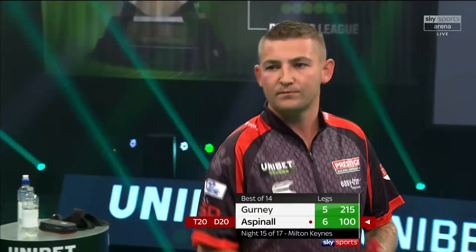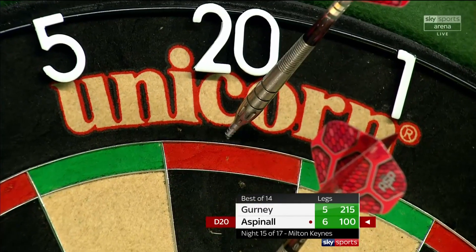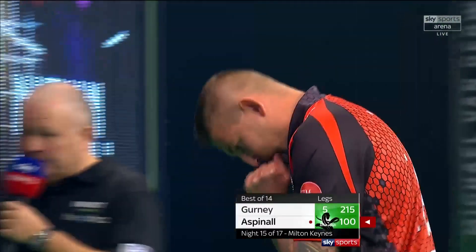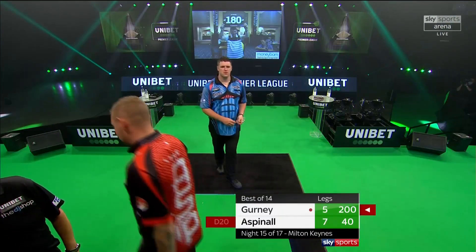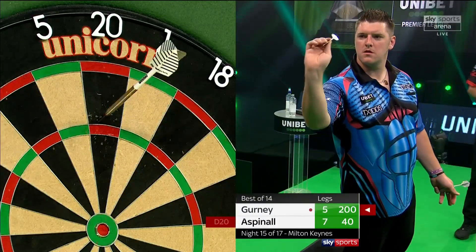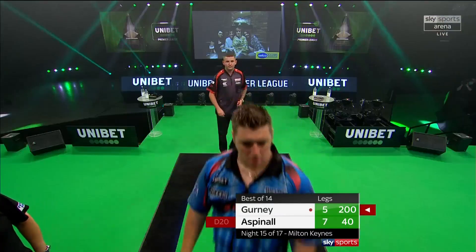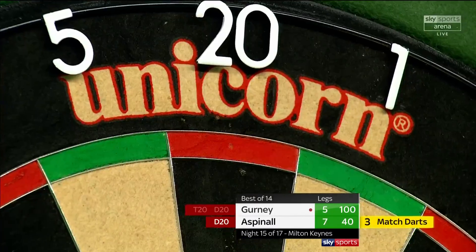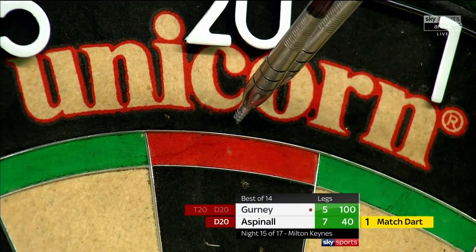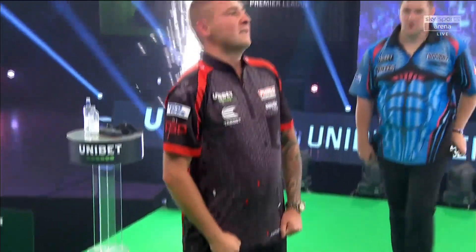He can see the winning line, and that's to guarantee a point. The second 12-dart leg of the match. Darryl Gurney knows the game's in Nathan Aspinall's hand. But what can Aspinall do with three in his hand? Tops for the game — one missed. Oh dear. He gets it! He finally gets the win — Nathan Aspinall. And you can see what that means to him.